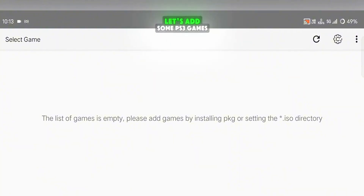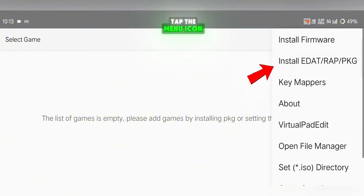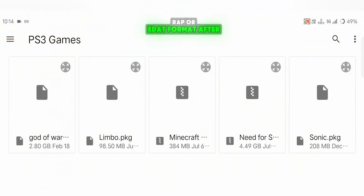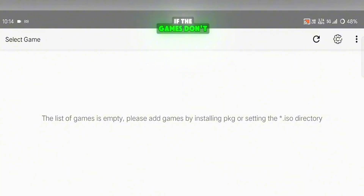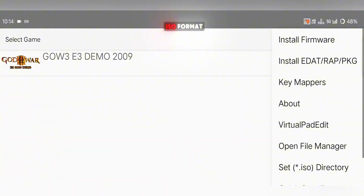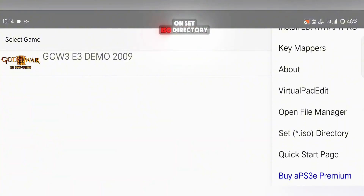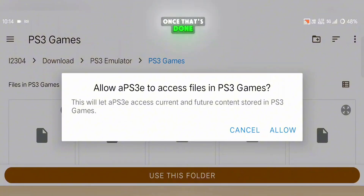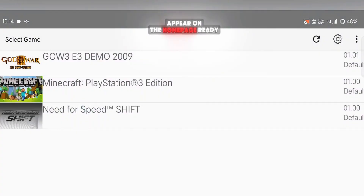Now that we're on the home page, let's add some PS3 games. Tap the menu icon and choose add game file. Here you can add your PS3 games in PKG, WRAP, or EDAT format. After adding them, if the games don't appear immediately, just click the refresh button and they'll start showing up on your main screen. If you have games in ISO format, go back and click on Set ISO Directory, then select the folder where your game files are located. Once that's done, all your games will appear on the home page, ready to play.